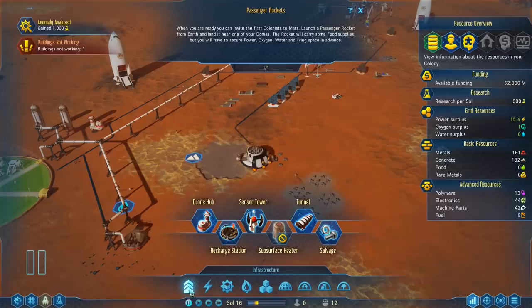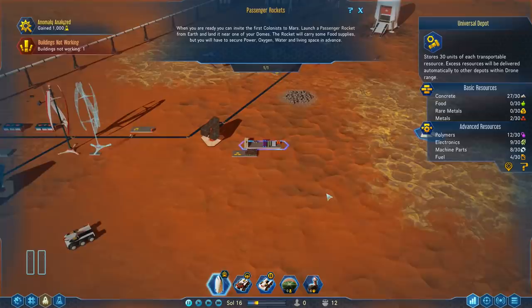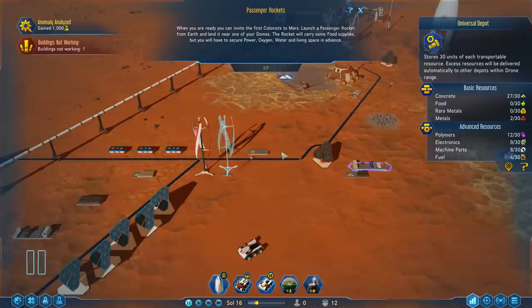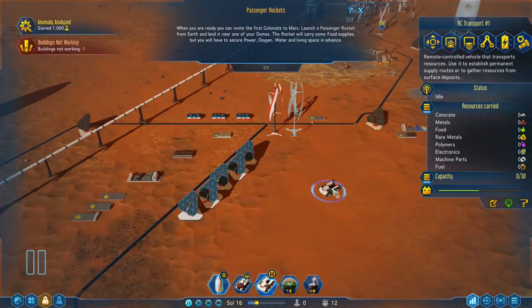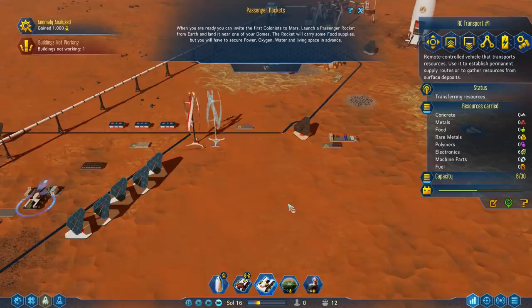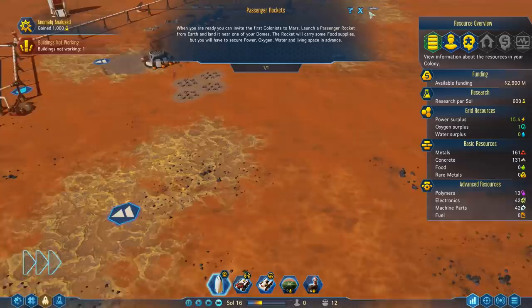The drone hub requires 8 electronics and 12 metals. We have 44 electronics right now — 9 in the universal depot and 30 in this one. So let's move 15 of them. We need them for the drone hub, obviously. And then unload — they need to be in range of the rocket.